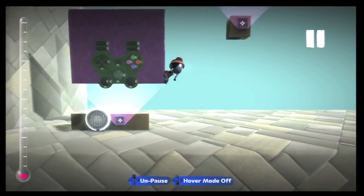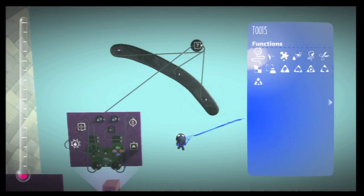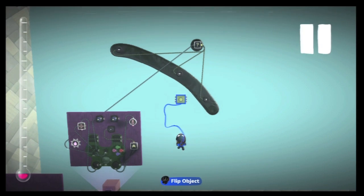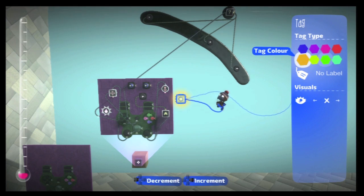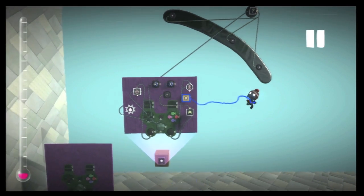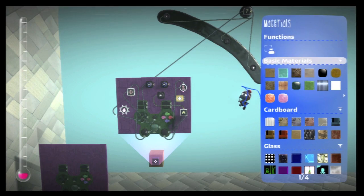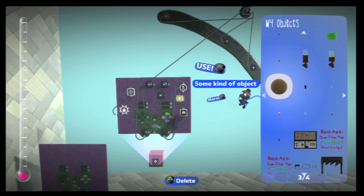Hello everyone, welcome to another LittleBigPlanet 2 tutorial. I'm gonna start off just now with where I left off last time. I forgot to add a sensor onto my guy so that the zombies follow the controller rather than following the player. Because otherwise they're just gonna head towards you sitting in that other controller, and they're not gonna follow the receiver, which is what you want because that's what your character is going to be.